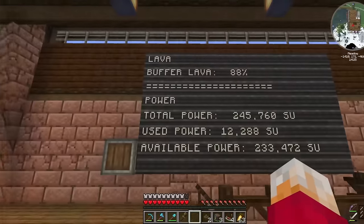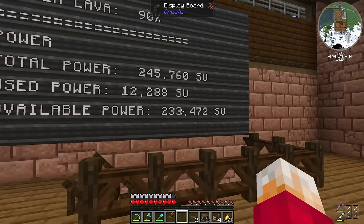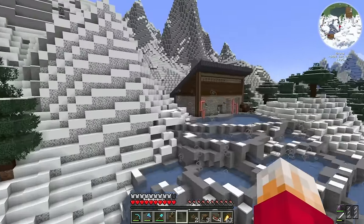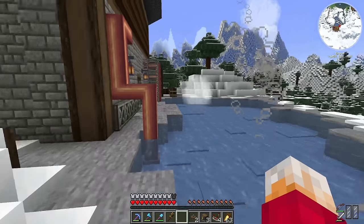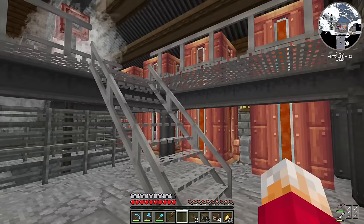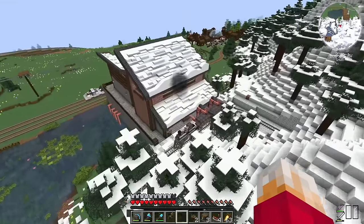So this is what I've got so far: buffer lava 89%, then power — total power available, used power, and available power to us. I really wanted to see how much lava we've got over at the hot springs as well, but the range is a bit too far, and whilst you can change that in the config menus I don't want to cause too much lag. Also, all the tanks are split up, so it would mean loads of lines on the display board. While we've got lava down here, that's all we need to worry about.